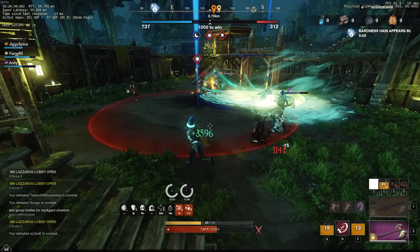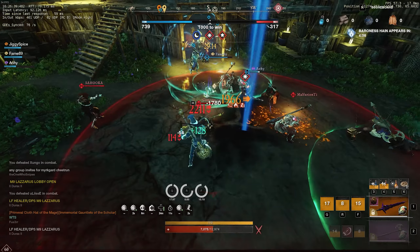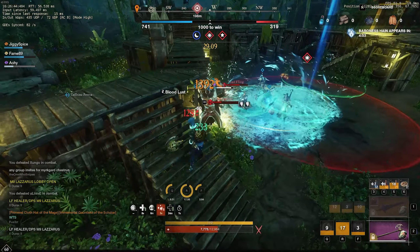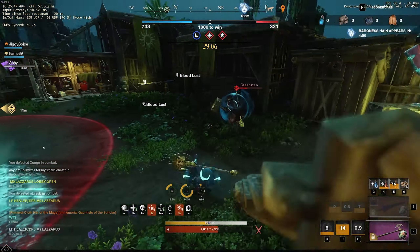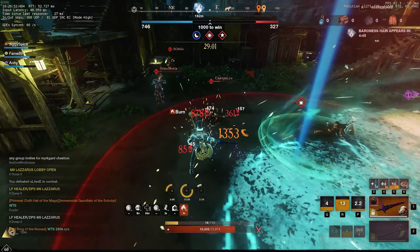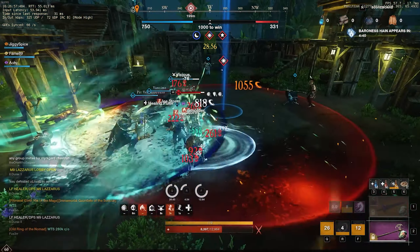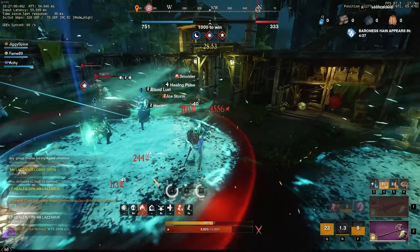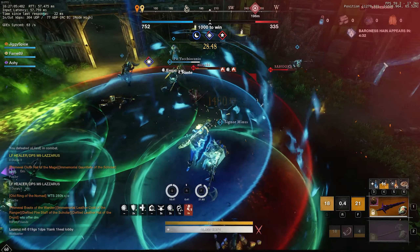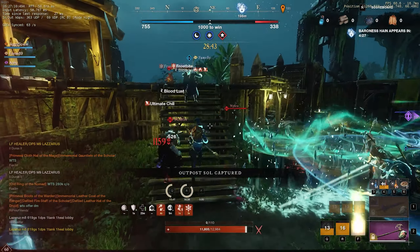Grab that guy with the Reap from miles away, then we spot a healer — stay on him, keep him slowed and CC'd, and just put pressure on him, forcing him to run away and be a little scared of the fight. You're not always going to kill healers, but you've gotta occupy them and keep them busy. Just stay on that guy — he did a dodge and narrowly escapes, but then he goes down. And we're just kind of zooming around — you see we're flying across the battlefield back and forth with the Leaping Strike and the Charge. So much mobility, and of course the light armor dodge.